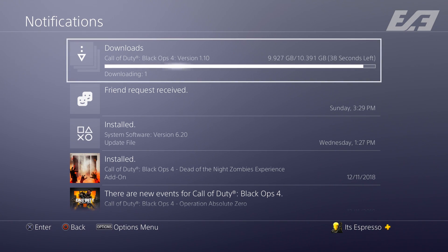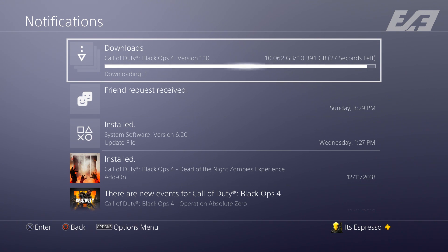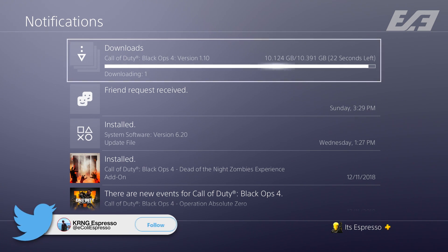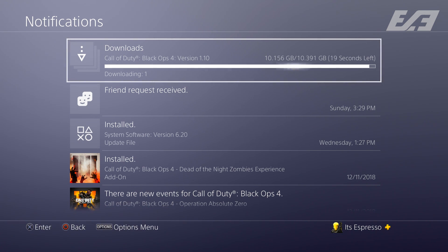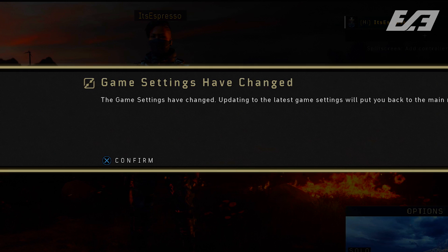First up: Title Update 1.11 is coming tomorrow for Black Ops 4, seemingly on all platforms. PC might get the short end of the stick and be delayed by 24 hours as has happened in the past, but Xbox One and PlayStation 4 — and hopefully PC — will have a download tomorrow. The sizing is yet to be determined, but it will be substantial enough to require a download rather than just rebooting your game.